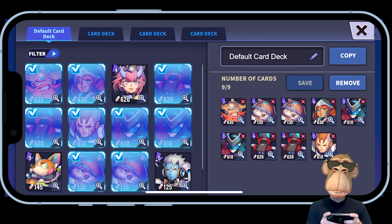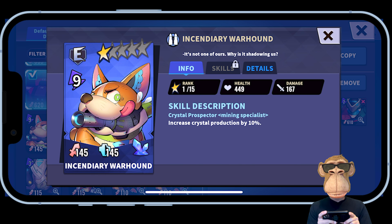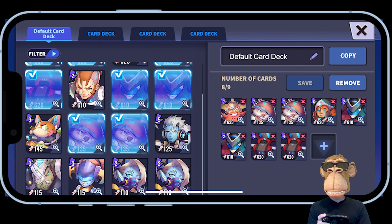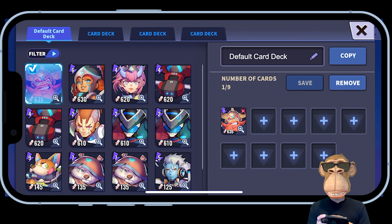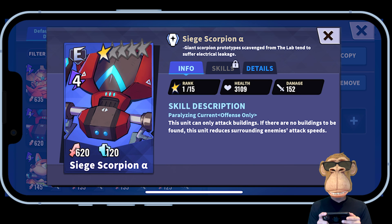You can edit your deck by removing a character with the X button and clicking another character to add it in. You can remove all cards and select the ones you want. An important point is to check the specific details for different characters by clicking the magnifying glass with a plus sign on the bottom right of a card — this shows the character's name, level, star rating, health, and damage stats.